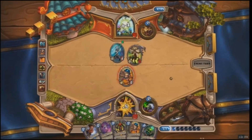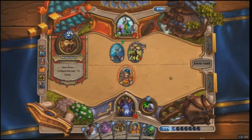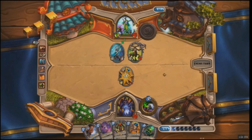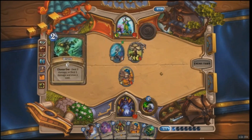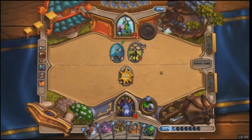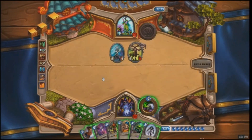This is looking a little better for the Druid — he's got a 5/5 Cenarius in play against only a small Novice Engineer. They both have about the same number of cards, and the Druid has one more mana. He plays Priestess of Elune, which heals his hero. Now he's got two minions with five attack on the table. He uses Wrath, going for one damage to draw a card — he wants to have lots of cards in hand in case the game goes long.